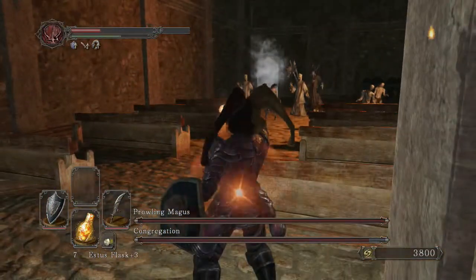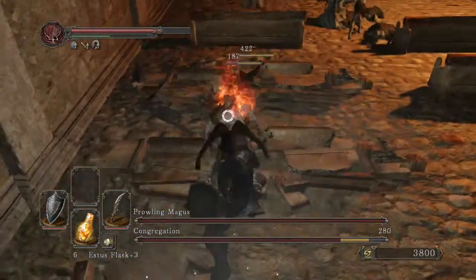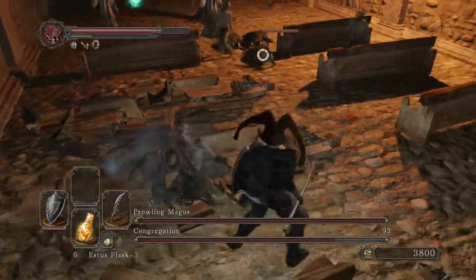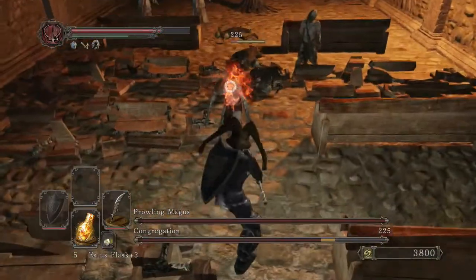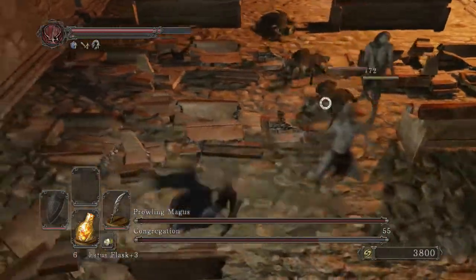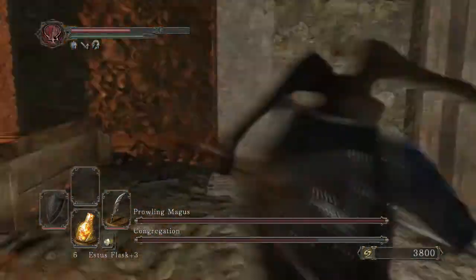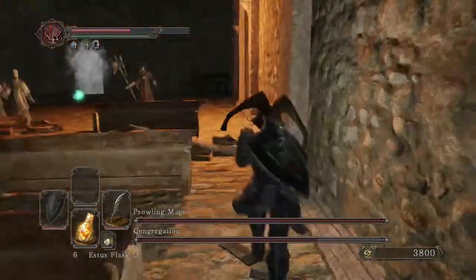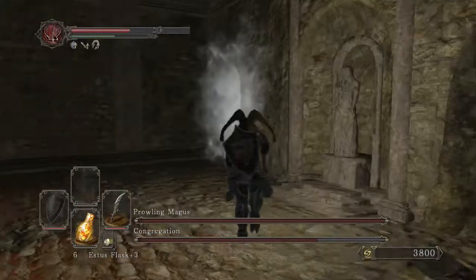If you're having trouble with the miracle users, hide behind these seats - the spells will hit the seats before they hit you. Roll just in case because you never really know. Right here I'm kind of just sizing everybody up, making sure I see what they're doing. You can hear a little chime right before they cast a spell, so listen out for that.